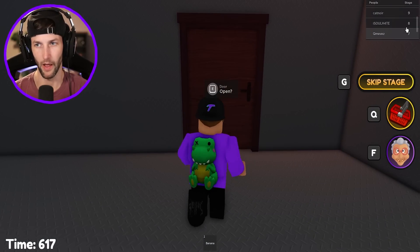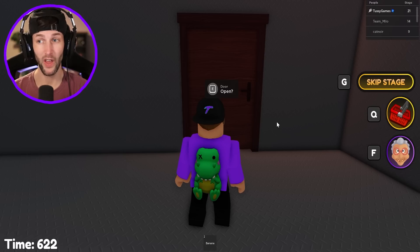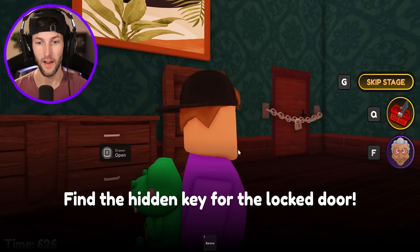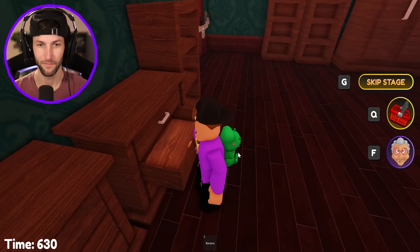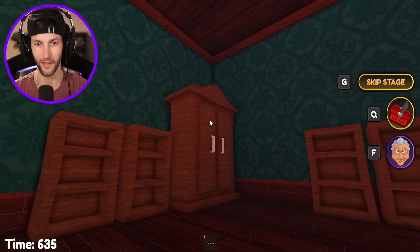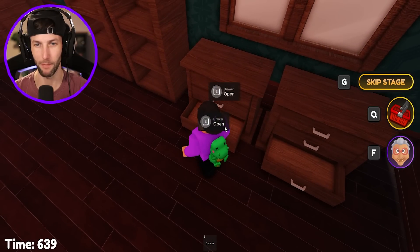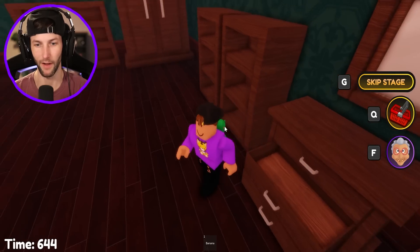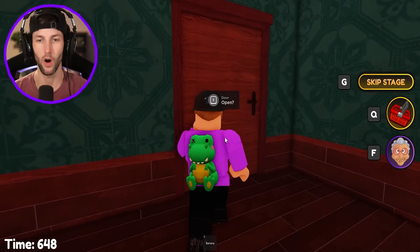Where are the rest of my friends? I'm on stage 21 and everybody else is not even halfway there — granny's oofing them. Find the hidden key for the locked door. Is it in this drawer? No. This room looks like Doors the game, doesn't it? It's got like the same wallpaper. We can open up all the drawers — looks like we gotta open every drawer. But I found the key and this thing just broke off without even having to unlock it.